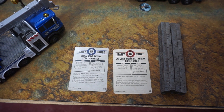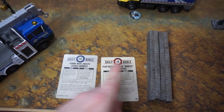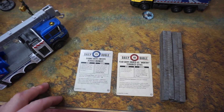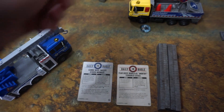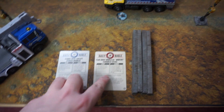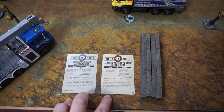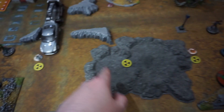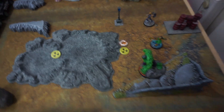The two missions being played today are Gamma Wave Sweep Across the Midwest and Fear Grips the World as the Worthy Terrorize Citizens — at the lower threat value because of the miniature counts. The first has three gamma shelters where you score points for securing them, with more points for shelters further from your start. The second has worthy hammers lying around — pick them up for one extra attack, but tactics cards cost one more. The hammers and gamma shelters are spread across the middle, and it will be the Avengers going first.